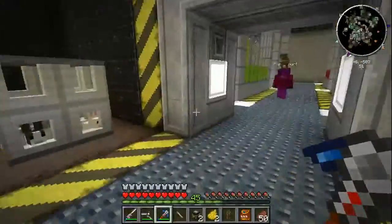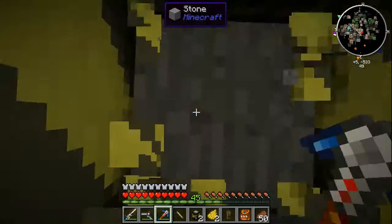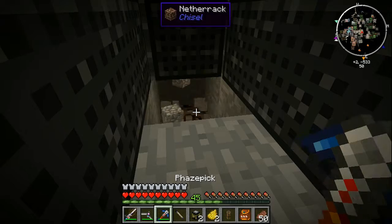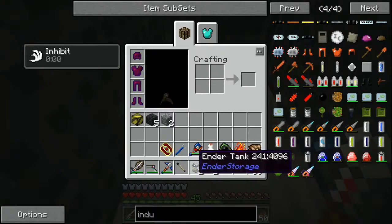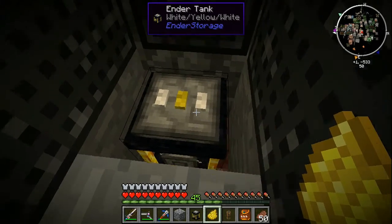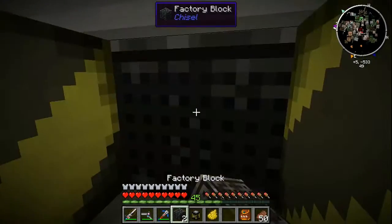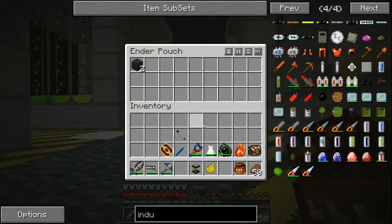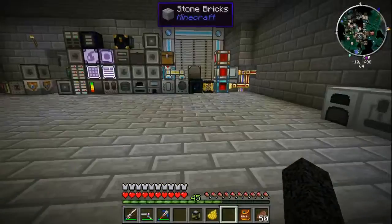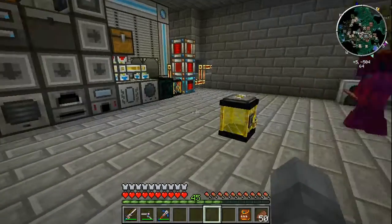We're going to get into a new mod, but first I want to set up access to this fuel. I'll dig down to the valve and set up a tank — white, yellow, white in the middle. If we put a fluid duct here it should start filling up with fuel. Now we have an inner tank on the output side with fuel, and a tank up top. We have access to our fuel.